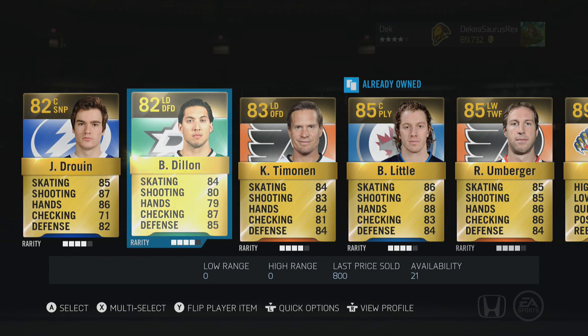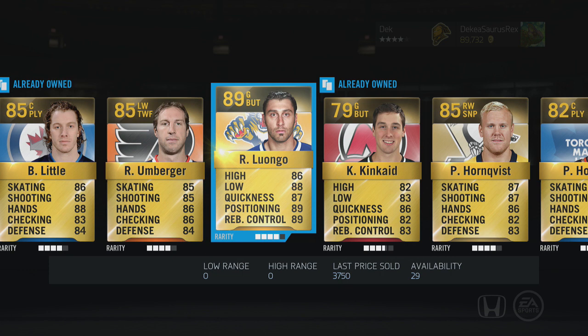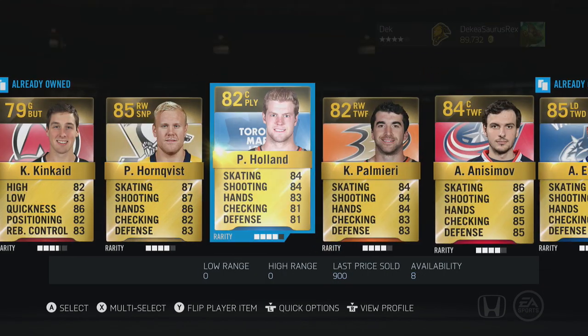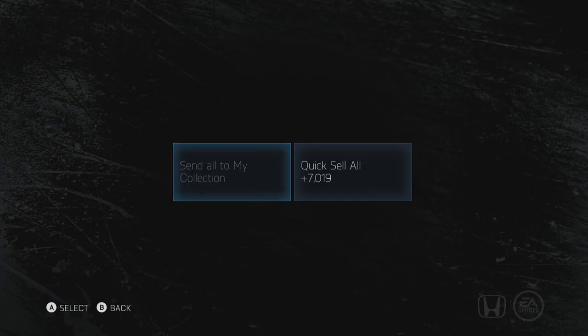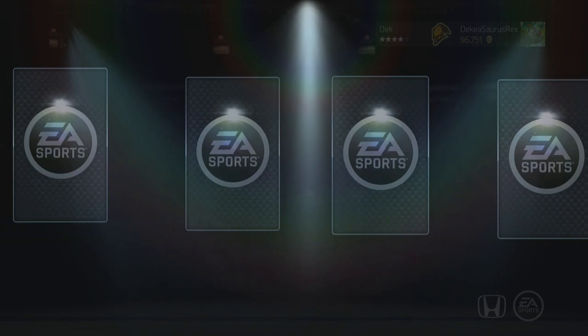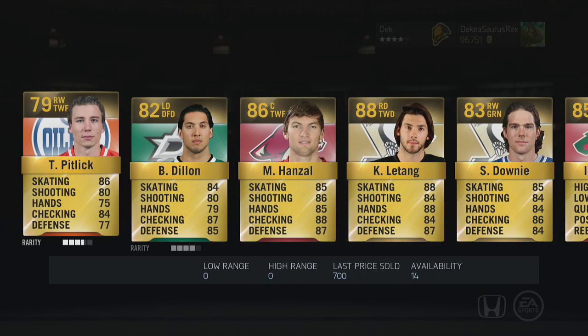Another 89 goalie — Luongo — he's worth a bit more than Howard, so that's pretty good, but again not a very good pack at all. 7k quick sell and then basically 4k for Luongo, so 11k for a 60,000 coin pack is not a very good trade-off.